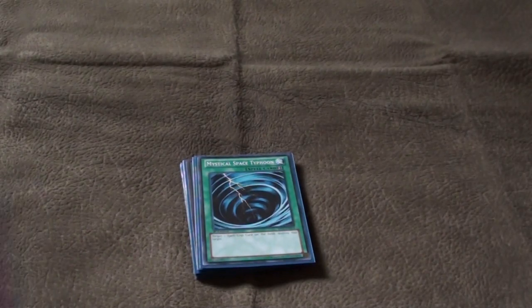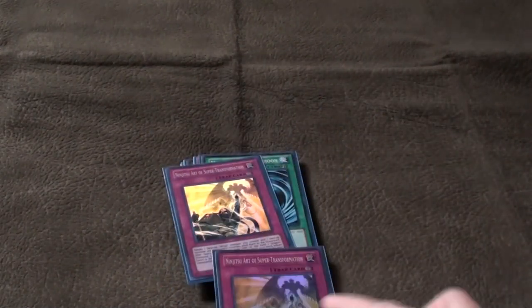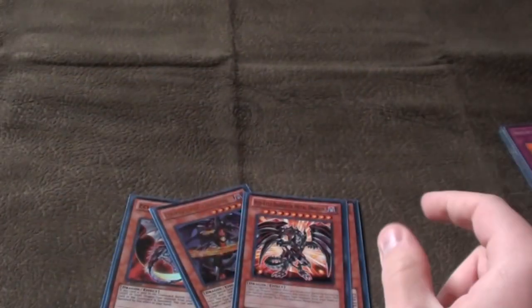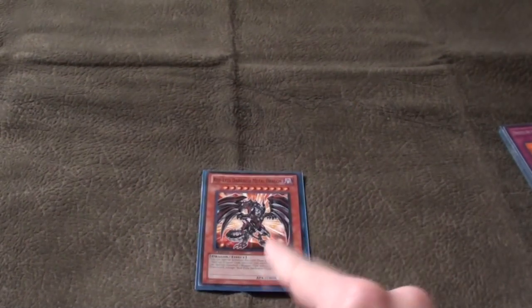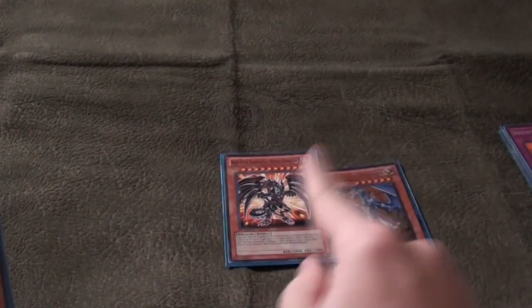That makes it 42 cards. The last two are our Super Transformations that we search with Hanzo — you select one of their monsters and special summon a dragon. You could special summon Eclipse Wyvern, Dark Flare, or even Red-Eyes Darkness Metal Dragon if their monster has a high enough level, since it's a combined level. If it's level six or higher you can summon it since it's level ten. Like if it's a Shining or a mirror match — you can bring out the Red-Eyes, which is a game-winning card.